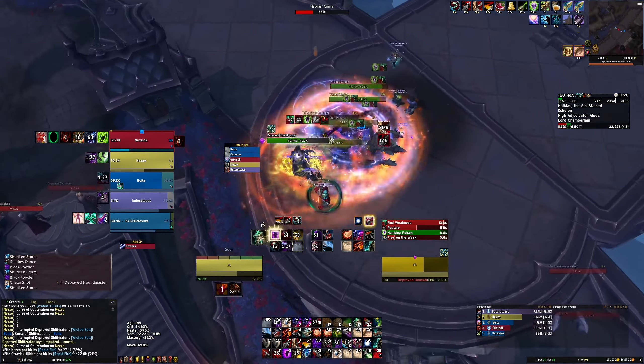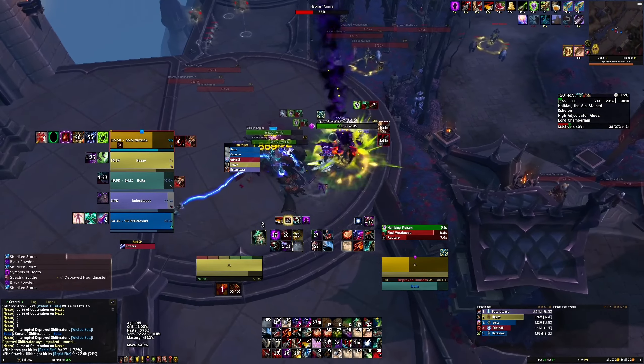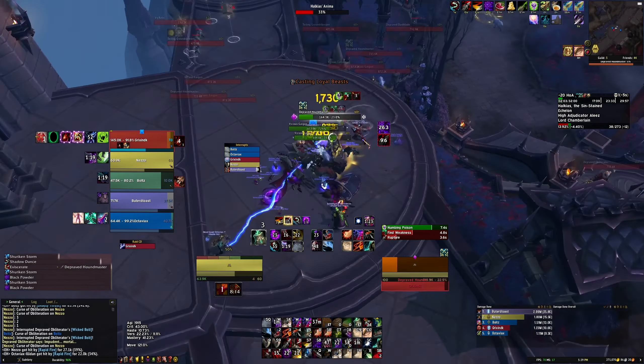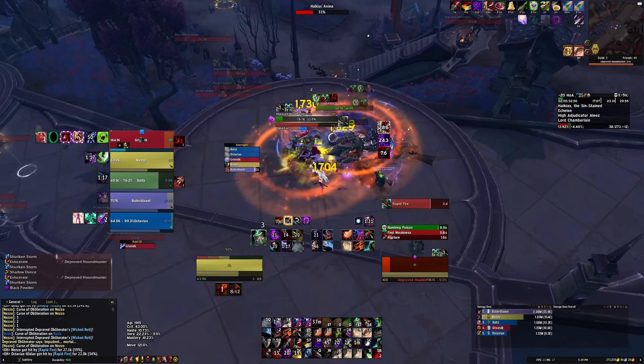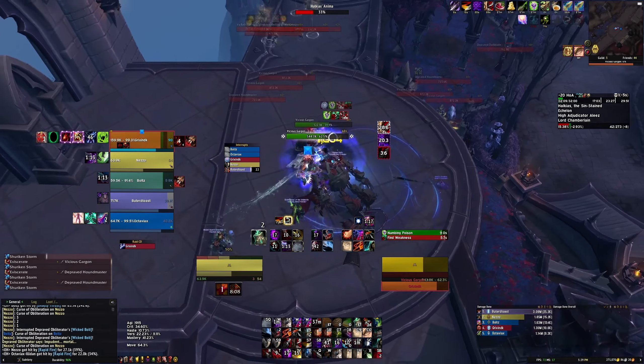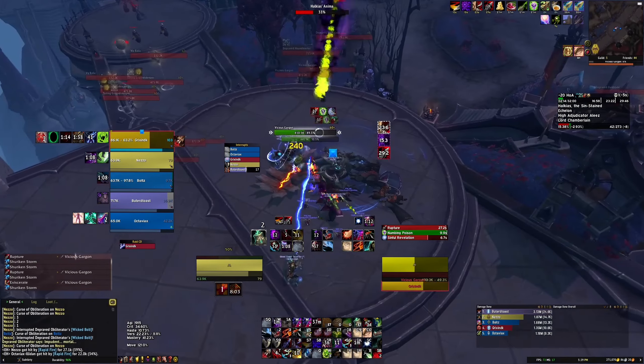There I end up using Cheap Shot on the Houndmaster to stop the rapid fire. It was pointed right at our team, and we ended up taking some damage from it. If it's pointed at your whole team, that can actually do a ton of damage on a high enough key. If it's not pointed at anyone, I would just let it go.